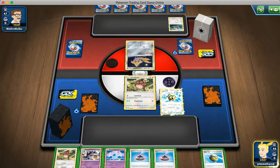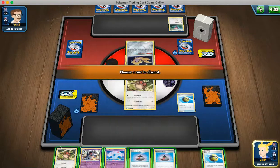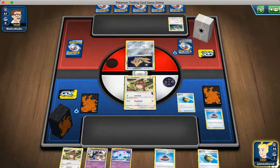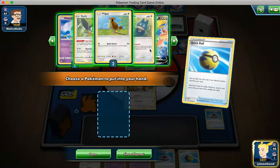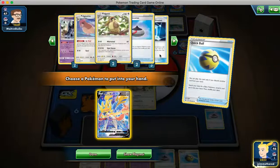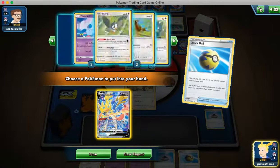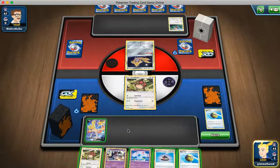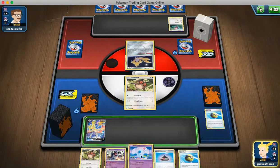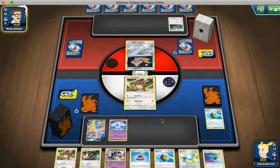We're just going to Quick Ball away this Hoothoot for the Incense. I think it's going to have to be the Incense here. Altaria is probably not going to do us very much in this matchup, depending on the play. I think we're just going to get Zacian here. We have all our Rare Candies; we prized our Research and we prized a Triple, which can be impactful later on in the game. Let's get out the Zacian — we'll bench it. We'll bench the Nidoran and use Intrepid Sword. So we get the Noctowl and the Rare Candy, which means we can start setting up our draw engine.